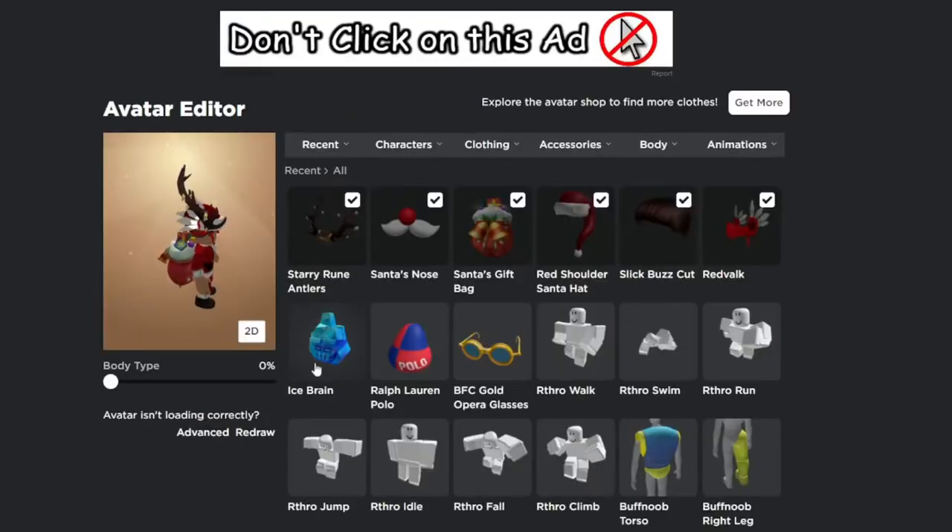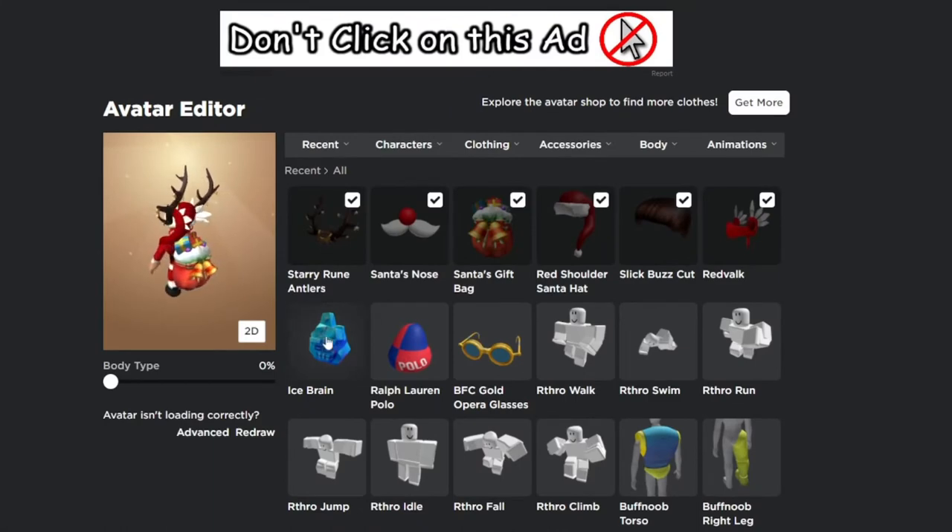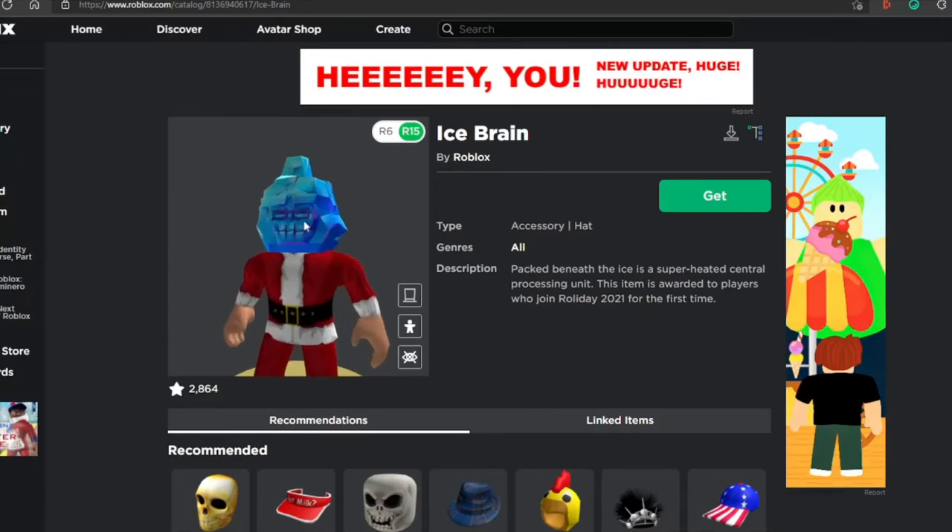Now you can check your avatar and you should have gotten the item. If you haven't gotten the item, just go to the catalog or in the description and find the item and click get for free.